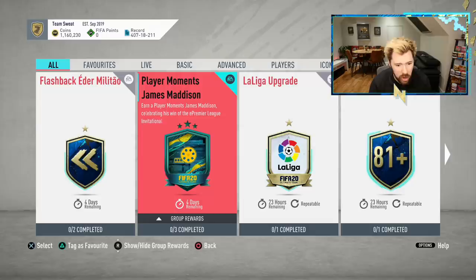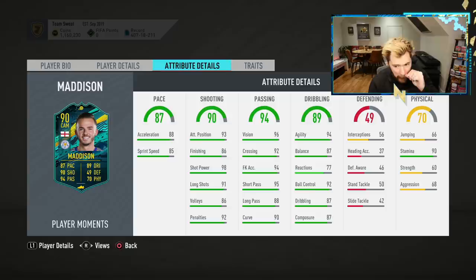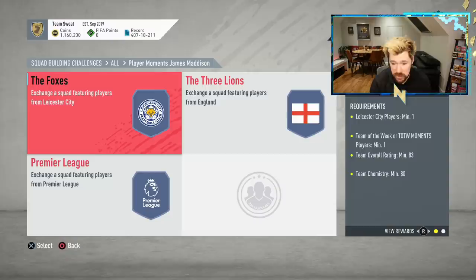Player Moments James Madison - three segments for him. What did he get this for? Earn a Player Moments James Madison, celebrating his win of the ePremier League Invitational. Four-star, four-star, which is good. High-medium work rates, which is good. 90 Stamina - that is a good card. The rest of his physicals are a bit meh, but 90 Stam is nice. His reactions are a little low, but the rest of his dribbling is really well-rounded towards the high end. His passing is brilliant, his shooting is brilliant, and his pace is also very good. That is a good card. The problem is it's three segments - that's a lot.